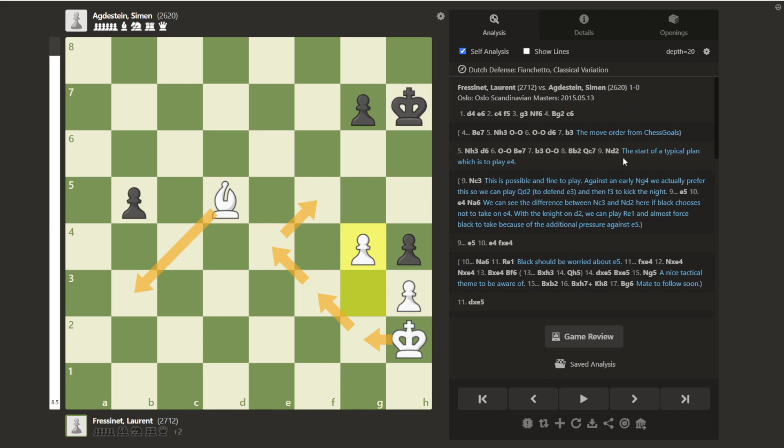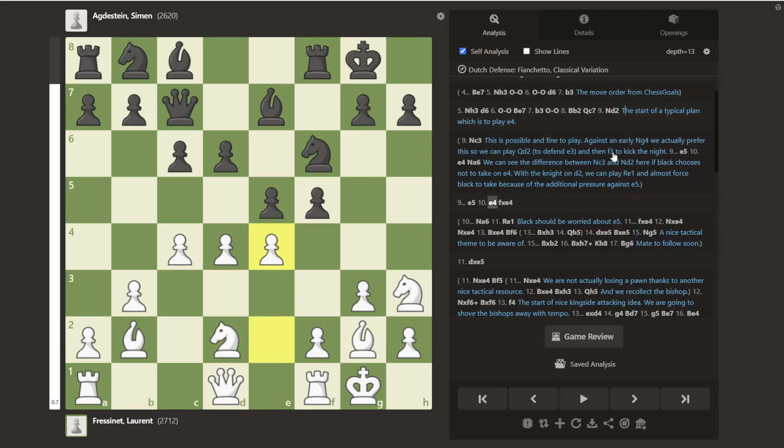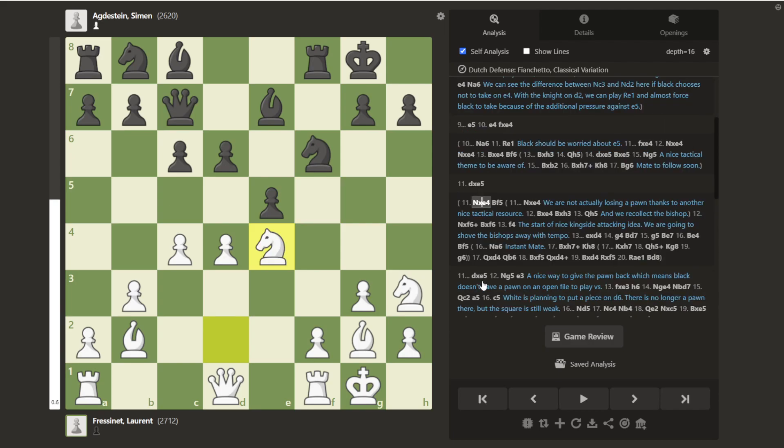So the plan here I wanted to highlight is Knight d2 and following up with e4. This is a common plan we see across this position in the Dutch, where Black is playing for e5, e4, and takes. I really like this idea when we take with the Knight — we're happy to bring in our own Bishop, and with the Bishop on e4, these ideas with the Queen coming out to h5 and both Bishops pointed at the King, along with the Knight possibly coming into g5, make for really nice attacking ideas. I think this is a really solid plan and something I hope you find useful. Thanks a lot, bye-bye.